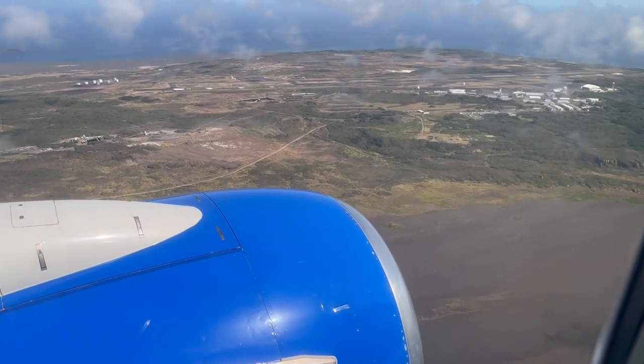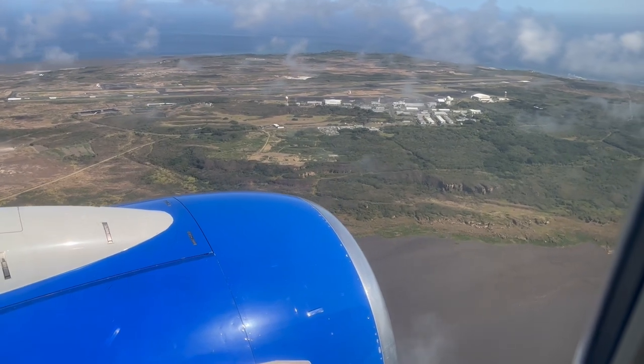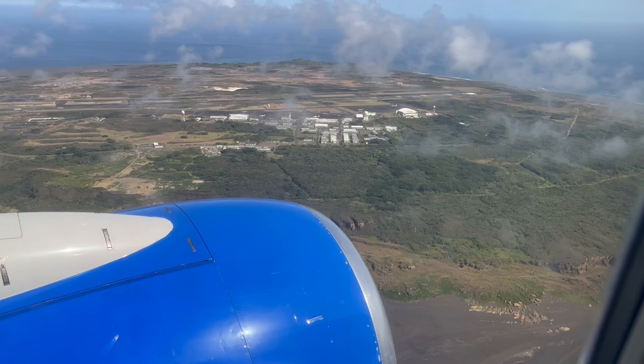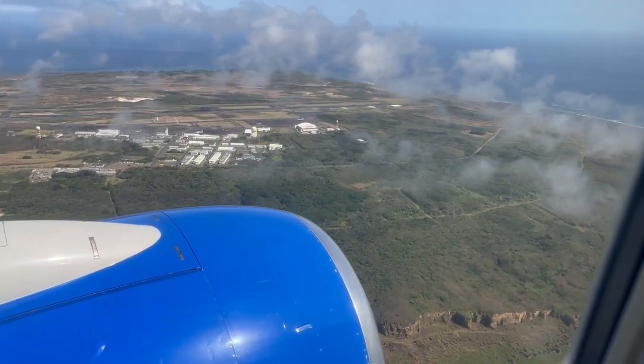Again, Iwo Jima — you can't see anymore. But where you see the end of that red tower right there, that's kind of where the end of Uajima 1 was. And then the second field, which is the one that's been extended into the field where you're going to land.